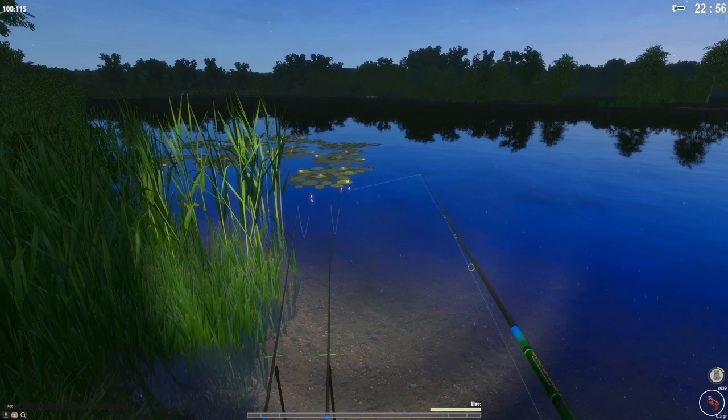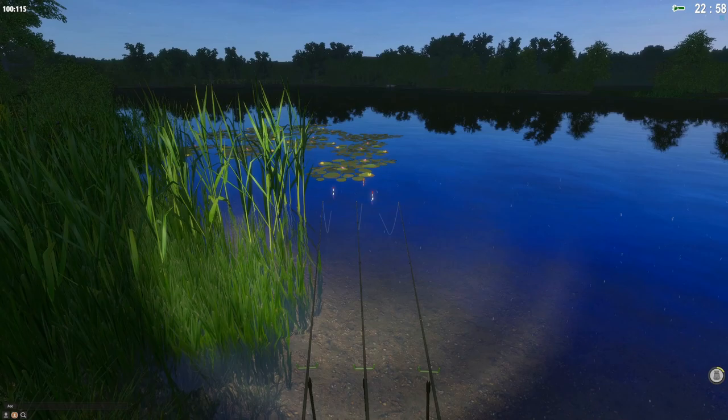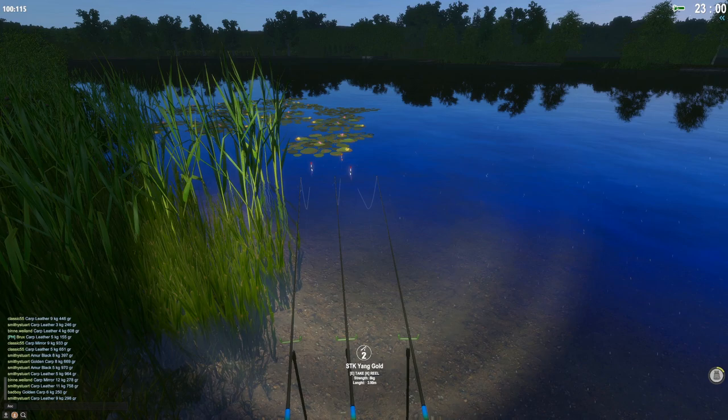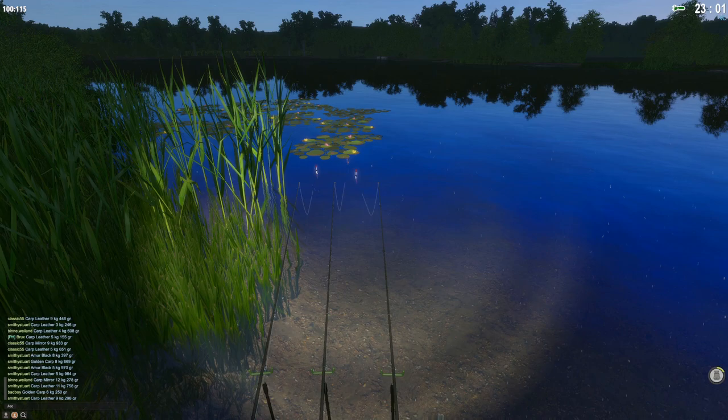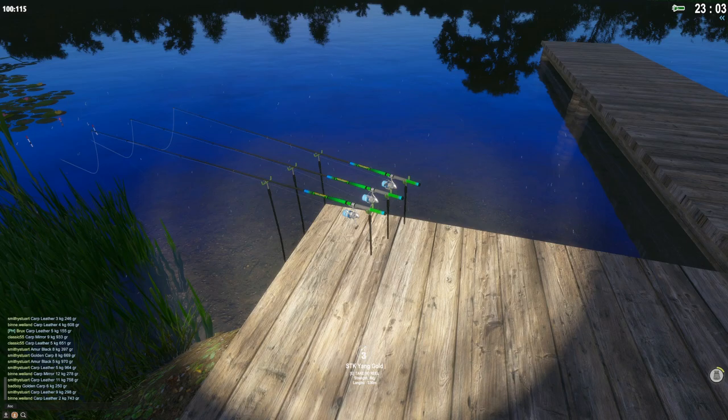A while later I logged back into the game — it's becoming evening. I cast my rods out again and had no bites for a while. Then I remembered: I had just re-logged, so my float depth had been reset to the default one meter. I had mentioned at the beginning it should be 1.4 meters depth. Once I corrected that, I started catching fish right away. Remember: set your float depth to 1.4 meters after every login.